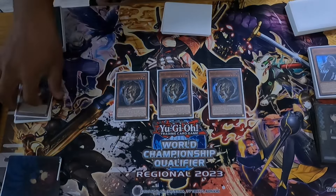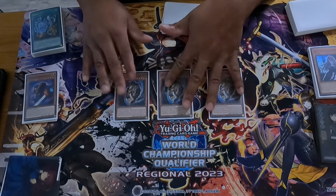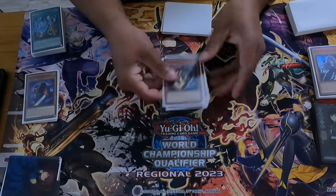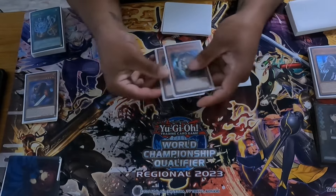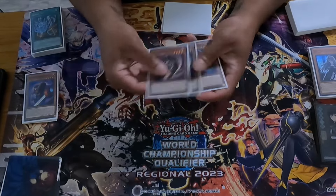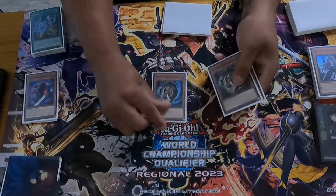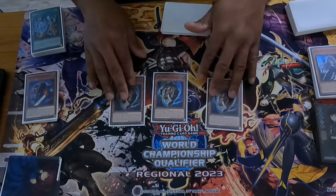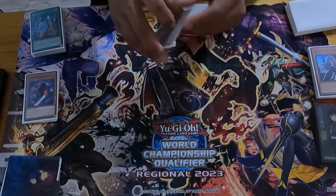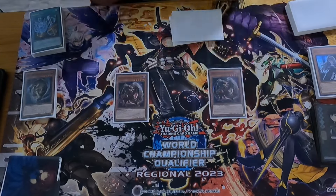Gazelle has two effects. Its normal effect can search and you can burn from it with a quick play, and if it's used as fusion material it searches any illusion monster. I was originally playing this at two but I found the third coming up a lot — with your fountain draws you can draw into these, or you can use them if you have to get into engine. I just decided to play it at three.